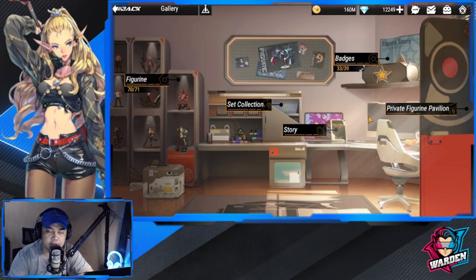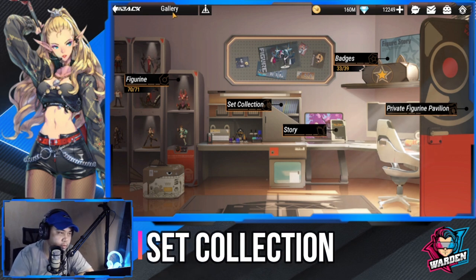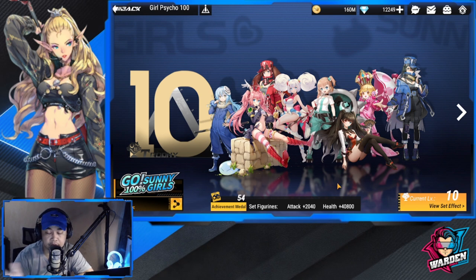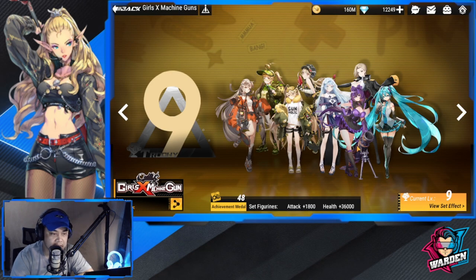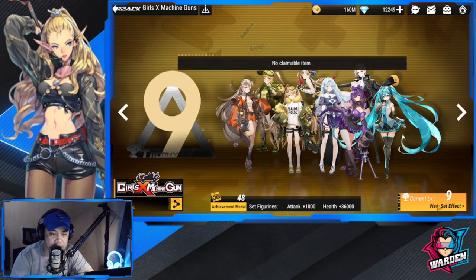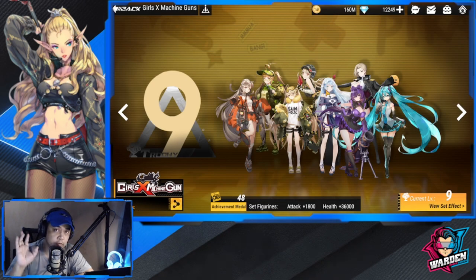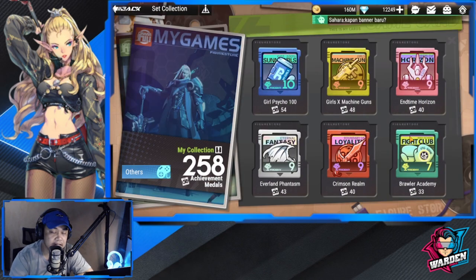The last thing we're talking about is your Gallery — your Set Collection. Set Collection also gives you buffs. Most of you have already noticed this. For every group you have, you get attack and health bonuses. There are set bonuses: HP bonus, damage to attack bonus, damage taken reduction, and more. It really depends on what level your figures are at and which figures you've collected for the available sets.